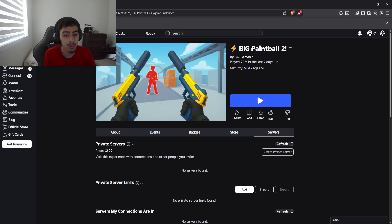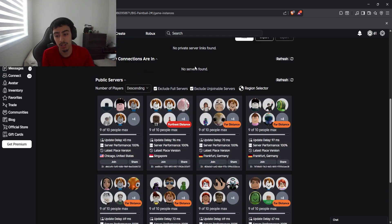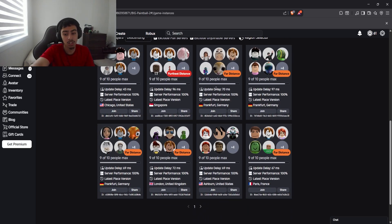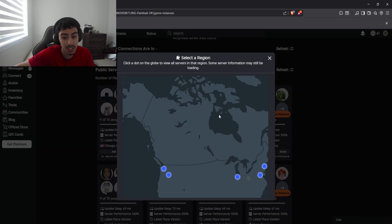The game I just played was BigPayPal2. Scrolling down, you guys can see a section that says public service, furthest distance, part distance — it shows the location of the servers and shows the update delay for the server performance. But here's the best part: the region selector.